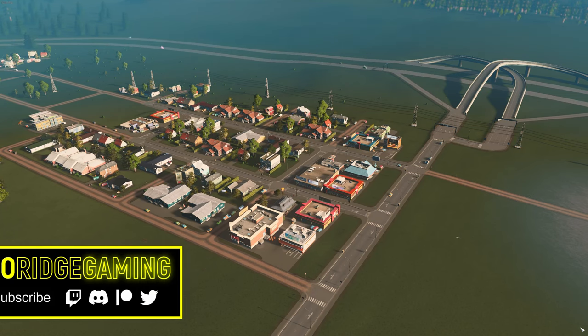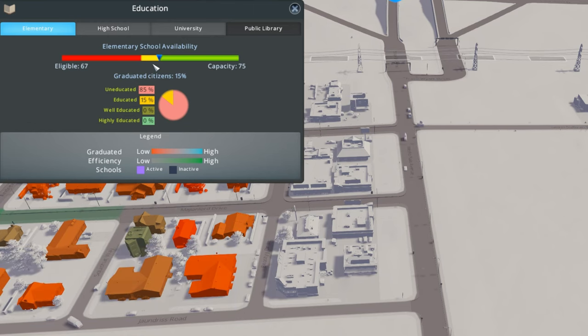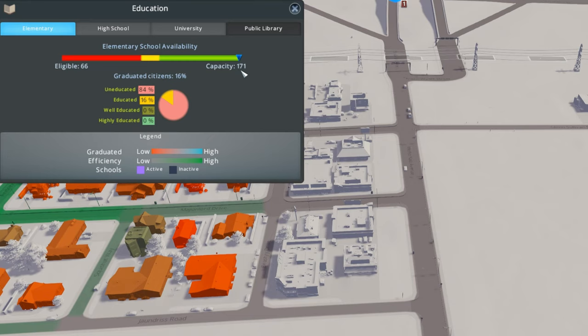Welcome back to Ridge City. We have a lot of work to do today. To start off, apparently we've already hit the maximum amount of education going to be supplied by our budget, so it's time to hire more teachers. I think we're going to move up to 75%, at least for now, because I want to save every penny that we can. And that little boost has given us a lot more headroom.